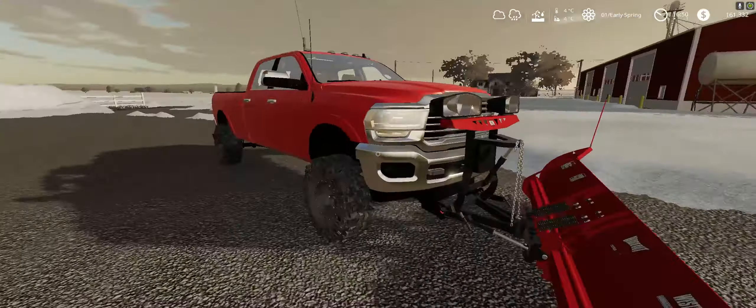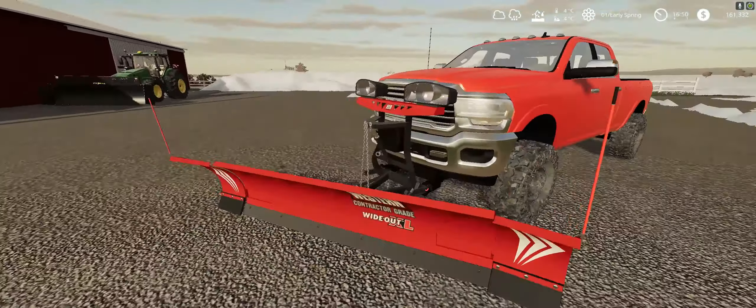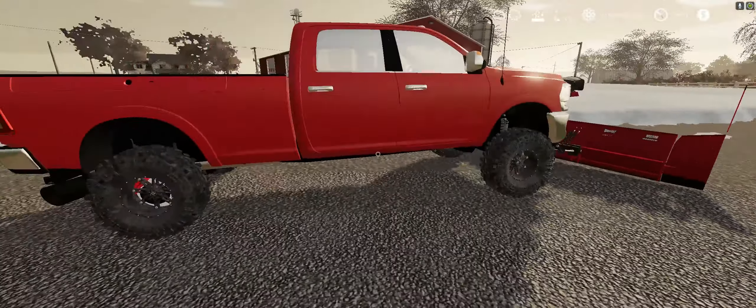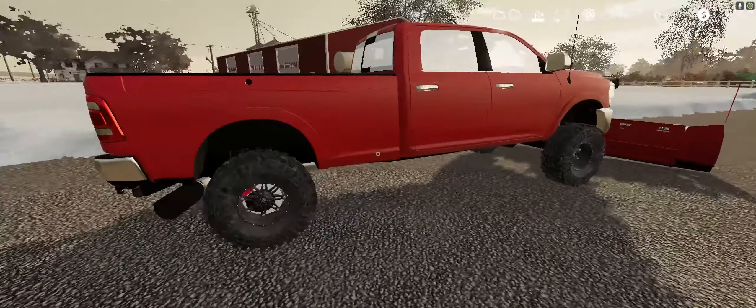Anyways, I don't know if it's a 2500 or a 3500 — doesn't have any badges on the hood there. Whatever, but it looks like it's got a little bit of lift and some bigger tires. And it's a crew cab long bed. I really like this truck.